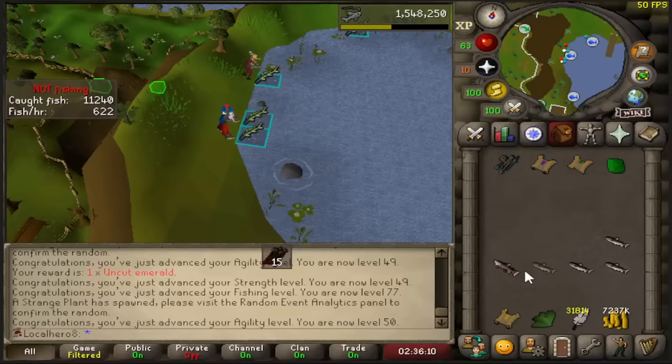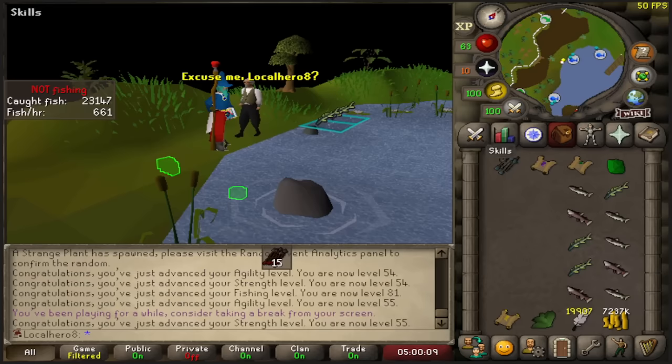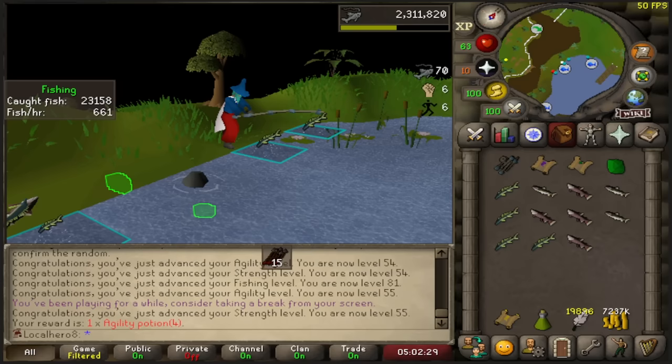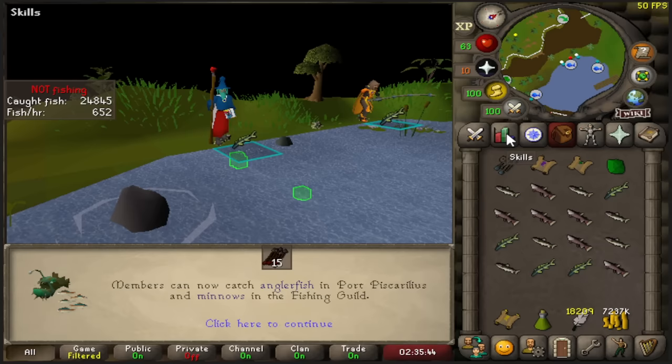There's the big 50 agility — I've been here way too long. 50 Strength as well. There's the big 80 fishing. I've had every random event but the Jekyll one. Finally, finally I got it. Oh my god I could cry. Agility potion! I almost have the fishing level for Anglerfish at 82, and we gained 55 Strength and 55 Agility. I stayed till 82 — we can fish Anglerfish now, which is my favourite food of all time. 858 total level, I'm leaving.